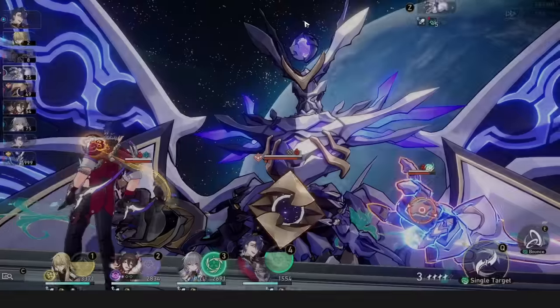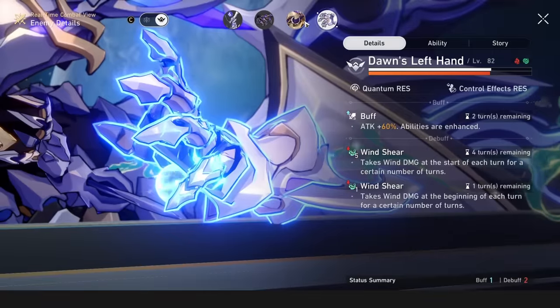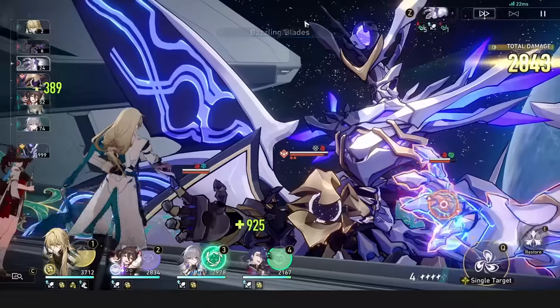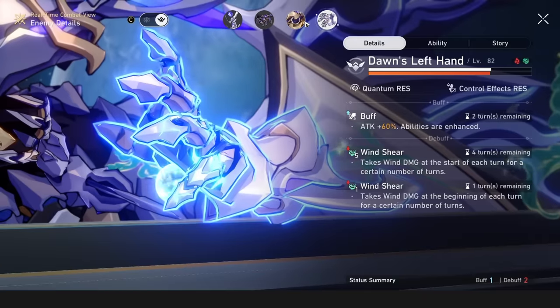Sampo. A tip on Sampo is his windshears are infinitely refreshable. Their cooldown is a lie, and will only go away if you don't hit the enemy in any shape or form, which shouldn't be happening. Provided you attack the enemy, even with a basic, you will refresh your windshear on a given enemy.